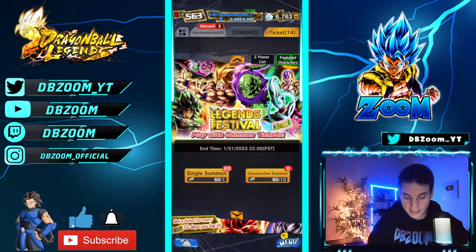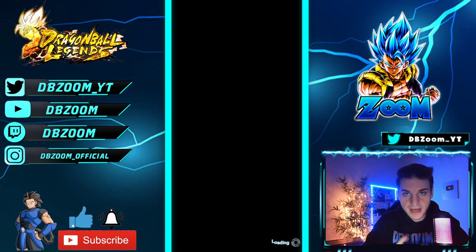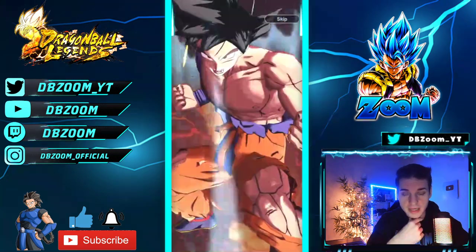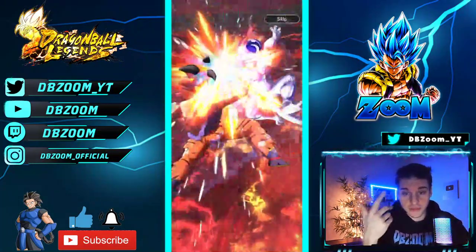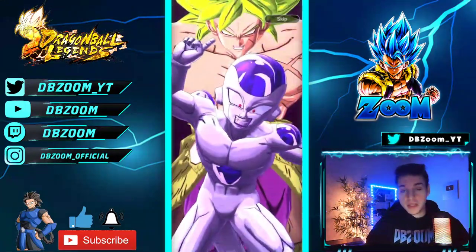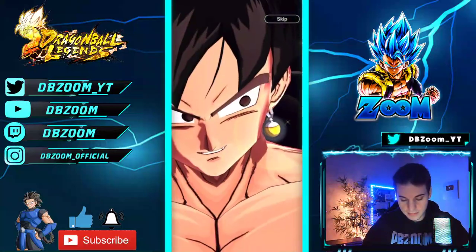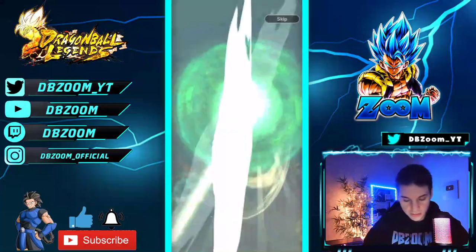Let's start off with the first free LF — it's going to be step three of the LF. To be honest, anything I don't have maxed out I will definitely take at this point. I'm really focused on Ultra Super Saiyan Blue Gogeta, but we will be summoning for that. Oh — we got an LF! But of course, it's a guaranteed LF. Let's see which LF it is.